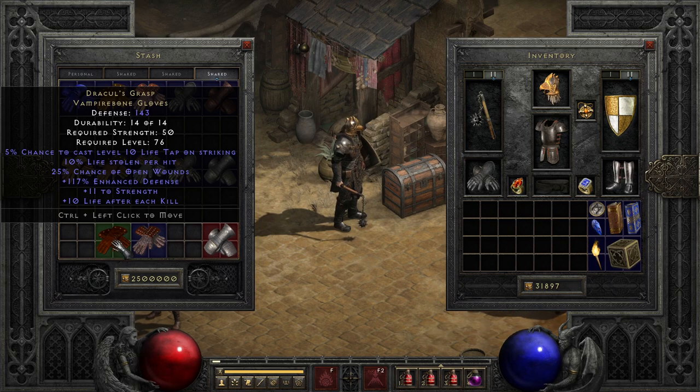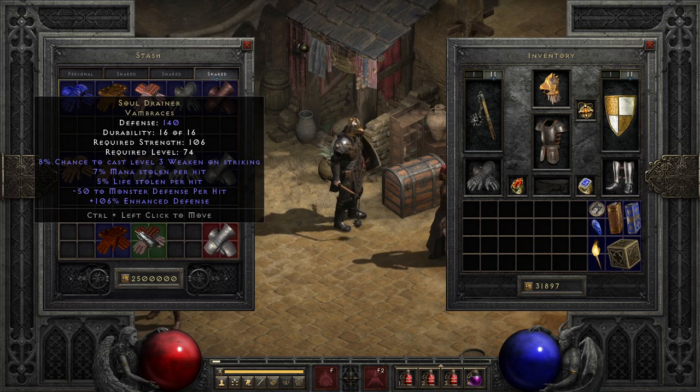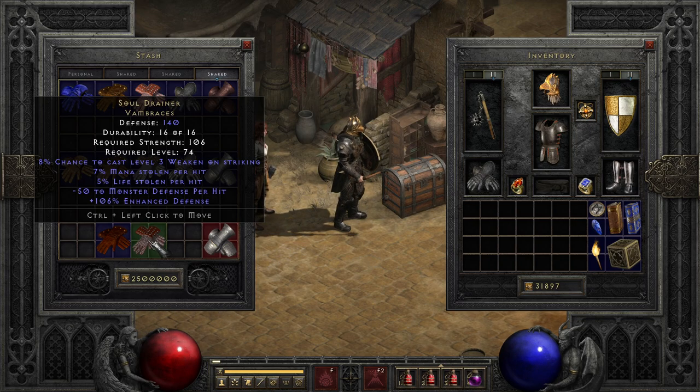After that, we have the slightly underappreciated Soul Drainers. While for the most part these are just the big brothers of the Hand of Brock we looked at earlier with Dual Leech, they actually also have a chance to cast Weaken, which can help out against certain annoying enemies, or even help partially mitigate the damage boosts of some enemy auras. While not a best-in-slot option, these can be useful to characters traveling through some of the more dangerous areas with a lot of melee or physical damage enemies.